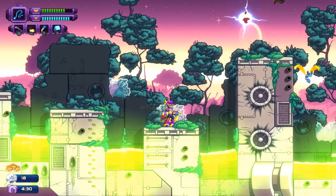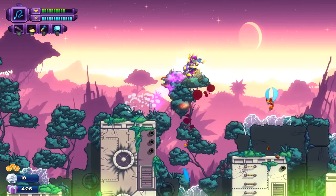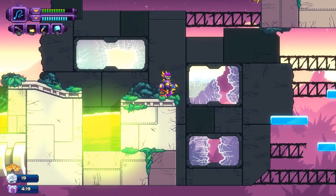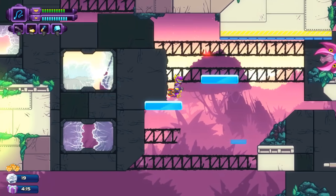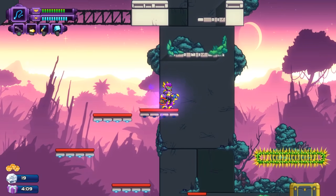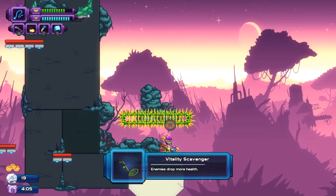The homing rockets are really nice for these types of enemies where you don't want to get close. Keep your distance. With how much damage I'm doing right now, those pink ones take one rocket to kill, the yellow ones take two, and the big angry red ones take three. Nice and easy to remember.